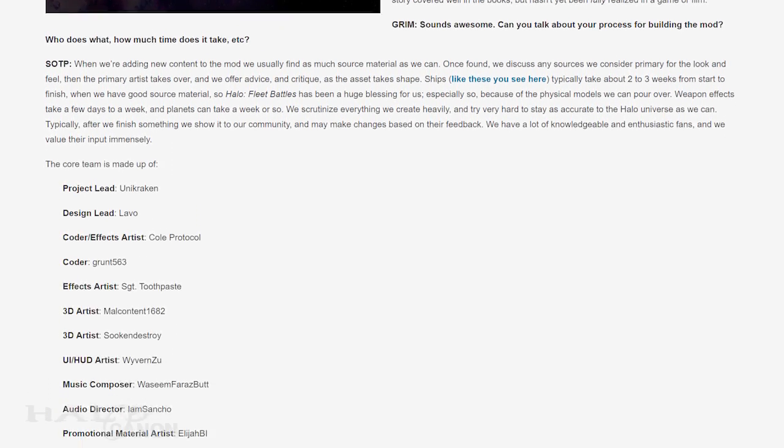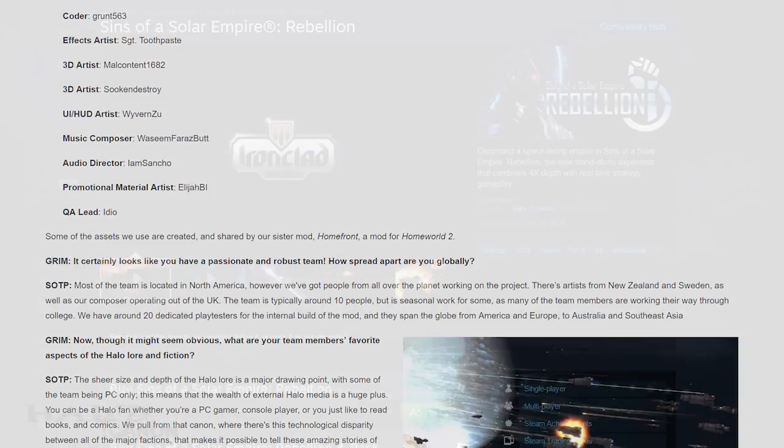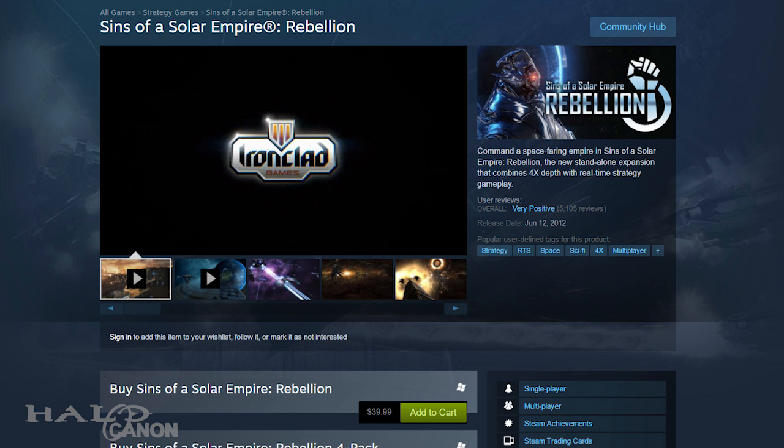I've had the pleasure of interacting with a couple of them, notably Project Lead Yuna Kraken, who is very fun to talk with. Sins of a Solar Empire is available on Steam for $40 USD, though Steam is famous for their summer sales. So if you have a very limited budget and want to play Sins of the Prophets, keep that in mind.